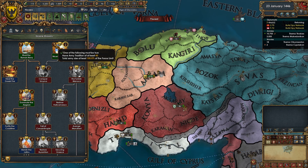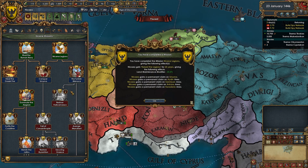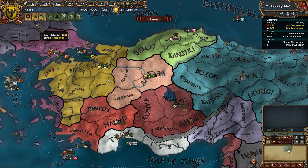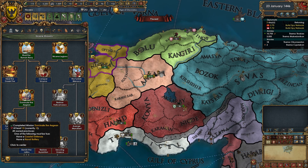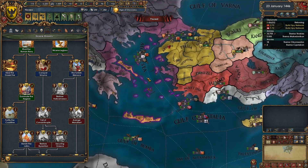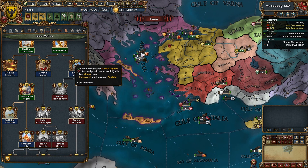One of the following must be true — that gives me the claims I was looking for, which is incredible. Turkish Menace requires 15 owned provinces — we can do that eventually. Steal the Greek Fire lets us create our own Greek Fire, getting galley combat ability for the rest of the game and naval leader fire — very solid. Fortify the Coastline gets us naval batteries. Banish the Latins is to conquer some provinces.